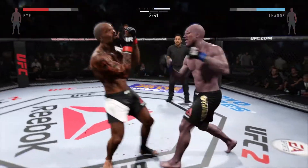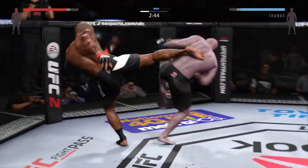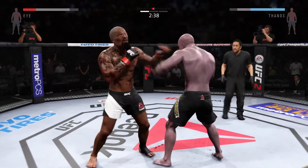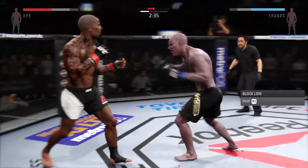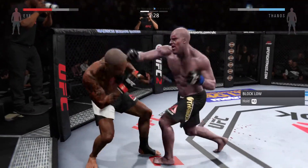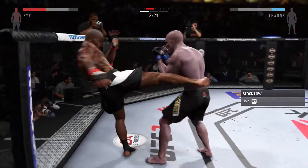Solid jab. That's a solid hook. And another one. And another one — that hurt him. Hard jab. Big straight punch. Combination. Big punch. He's teeing off with some vicious shots.